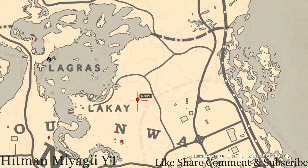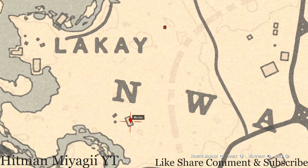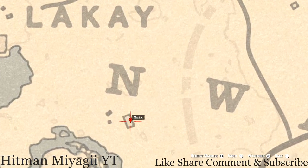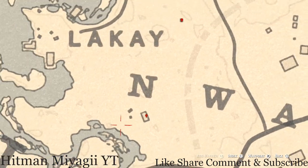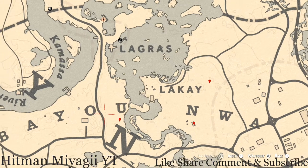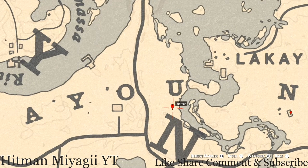Next marker is an antique alcohol bottle — this is an Irish Whiskey bottle inside the cabin on the table. At our next marker under the 'U' of Bayou, you will get a bird egg. This bird egg is a heron egg — H-E-R-O-N. It's in the tree; shoot it down with a varmint rifle or a bow using a small game arrow.